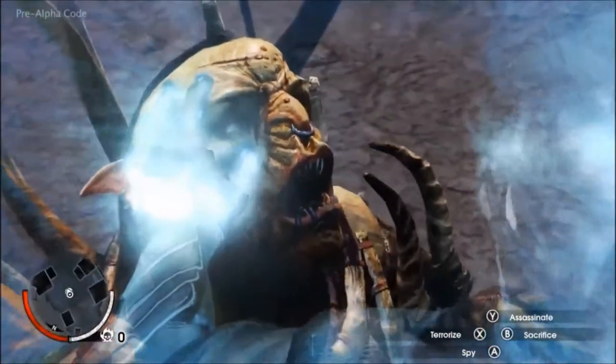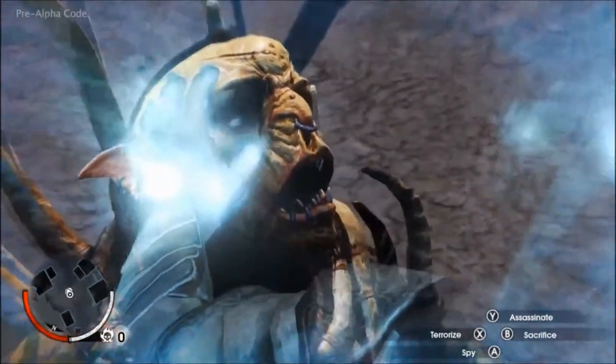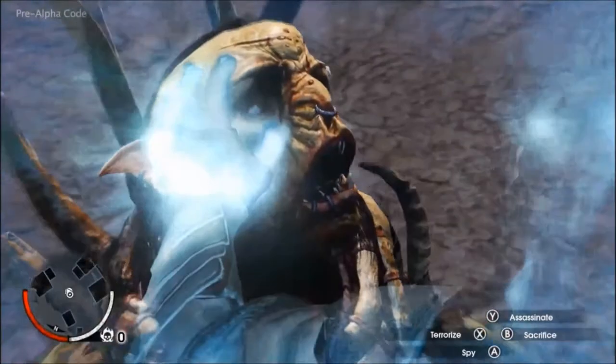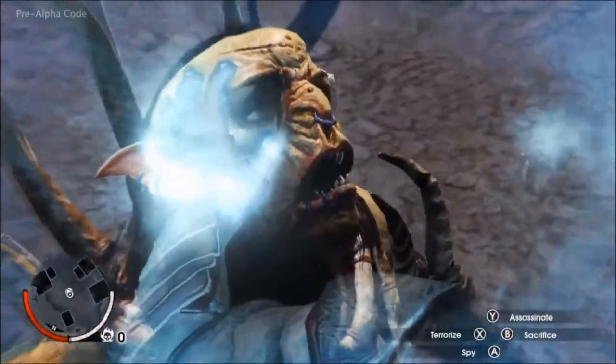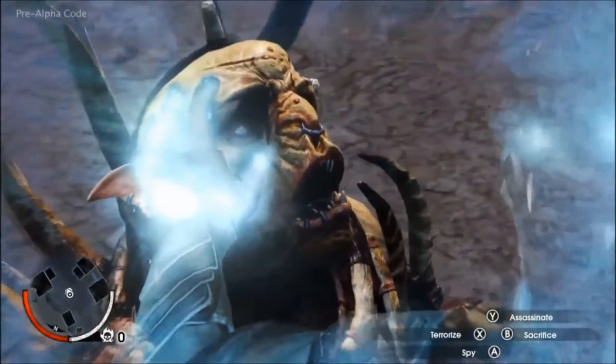Ratbag can be ordered to spy and feed back information, to spread terror by carrying the message of what he's witnessed here to build Talion's legend among Sauron's forces, or to be sent on a mission to assassinate his leader. Each choice creates a unique mission in the open world of Mordor.